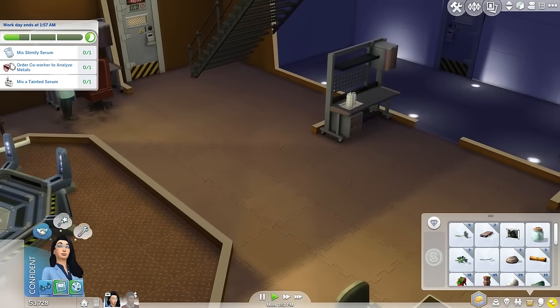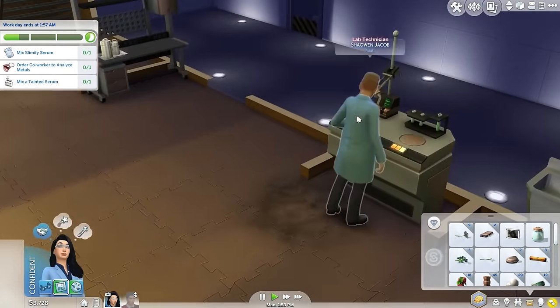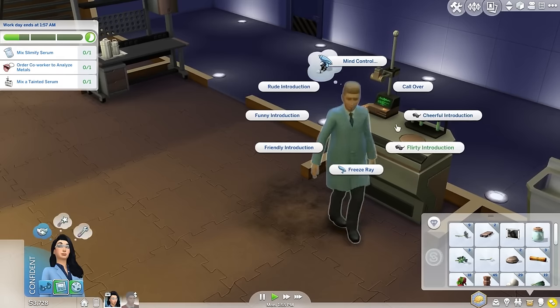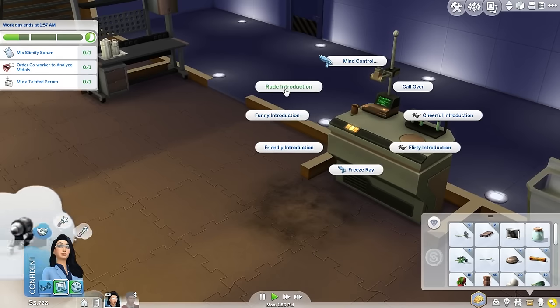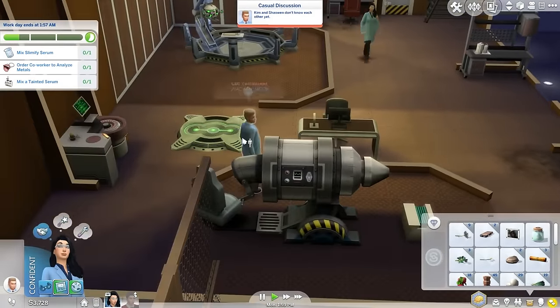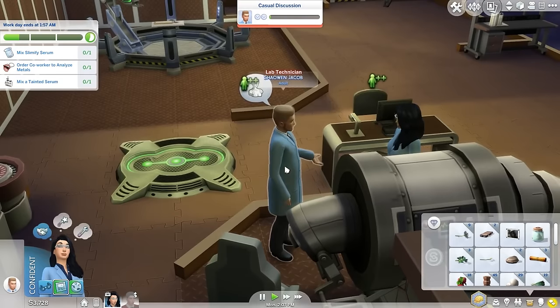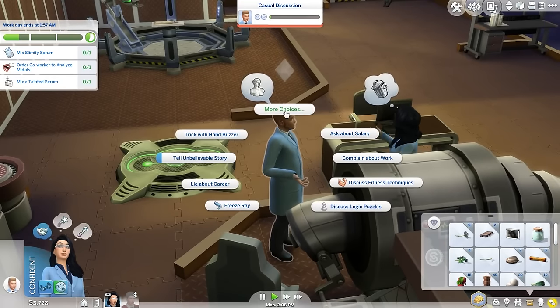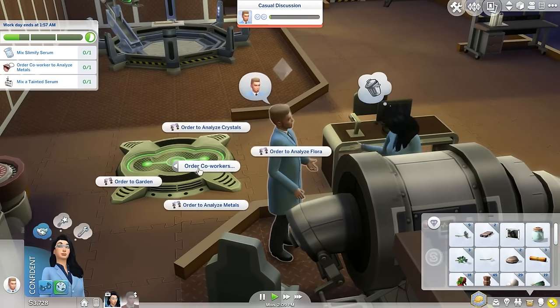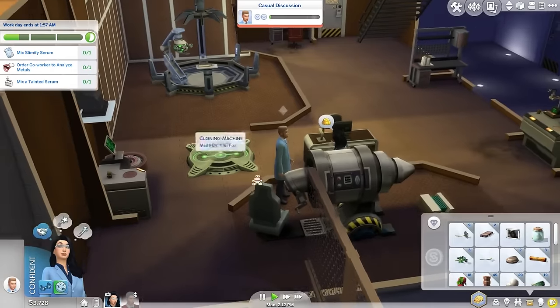Let's see — order co-worker to analyze metals. Let's order this guy to do that. We might have to introduce ourselves first. That says lab technician, okay. I think he's beneath us; we should be able to order him around. Order to analyze metals — there we go, we'll boss you around.